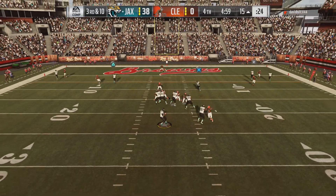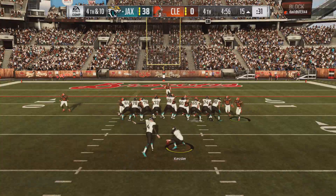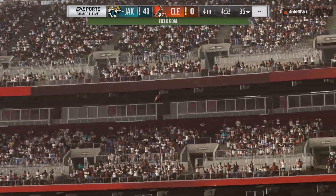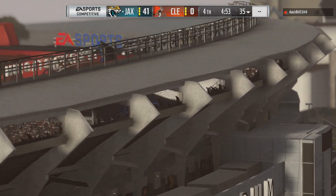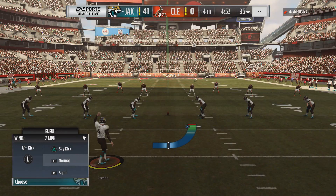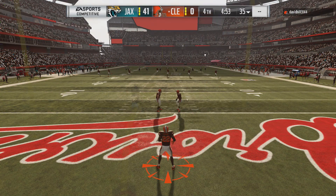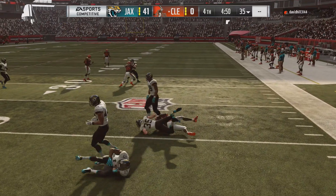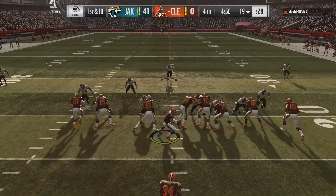Fixed the issue causing the Y/triangle icon to flip when using an audible to a new formation or from a run to a pass within the same formation. Fixed various cases of defenders lining up on top of each other — had issues where players lined up right over the center even as a free safety. Tuning to make defender movement at the break in the huddle smoother. Fixed the issue causing defensive alignment to align incorrectly when using no huddle. Tuning to speed up defenders when covering a receiver in motion in pre-play.